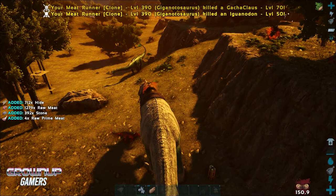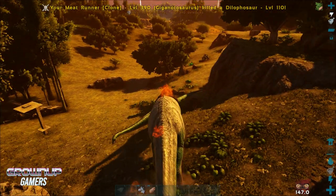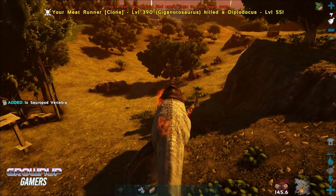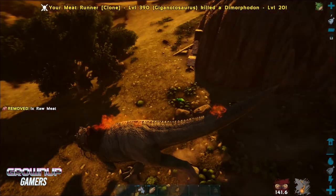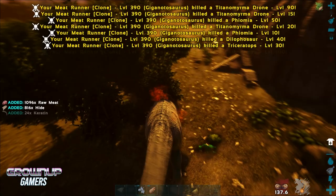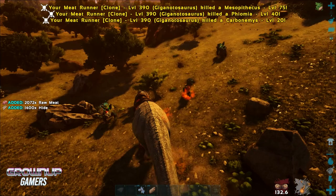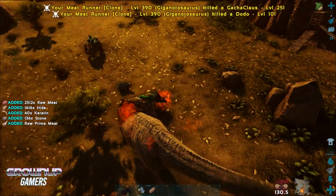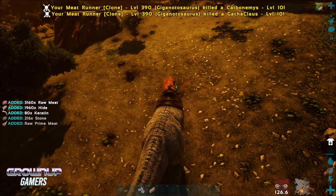Some things won't aggro — the tripes don't, and that diplo doesn't seem to be bothered by me or my rare flowers at all. But yeah, you run around and wreck everything. It just saves you a little bit of running around and having to find stuff — the stuff comes to you, so it's a little bit easier and goes quite a bit faster.